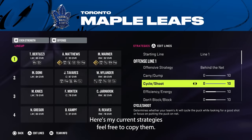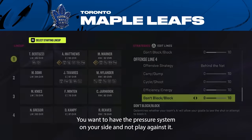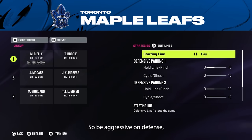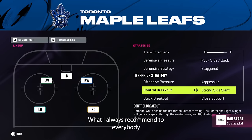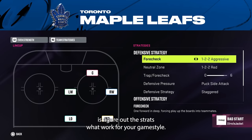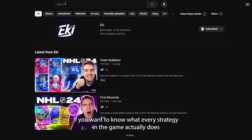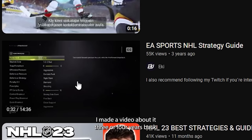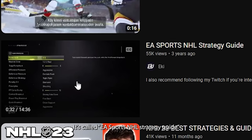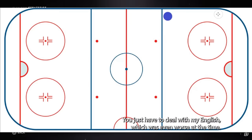Here are my current strategies — feel free to copy them. I think you need to be really aggressive in this game because of the pressure system; you want it on your side and not playing against it, so be aggressive on defense and in the neutral zone. Figure out what strategies work for your own game style though. If you want to know what every strategy in the game does, I did a video about this three or four years back called EA Sports NHL Strategy Guide — I'll link it in the description.